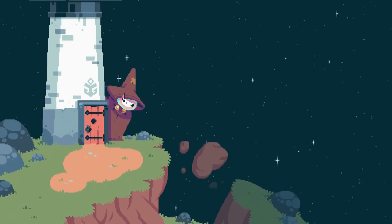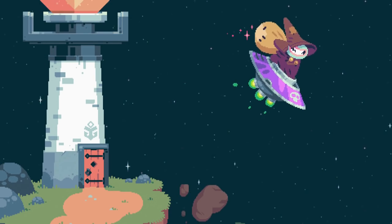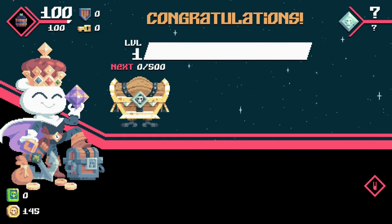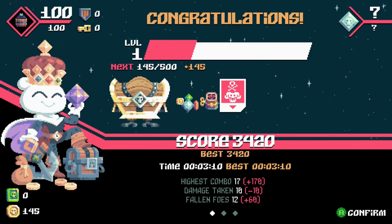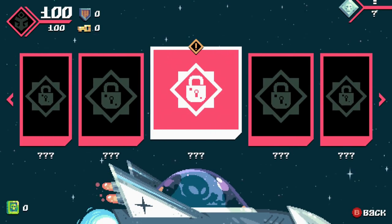Quote-unquote tutorial complete — that was pretty much a tutorial. Making progress toward our first level. Score of 3400, which is top of the leaderboards, by the way. Don't bother checking — it is.